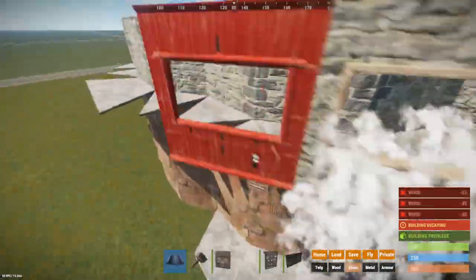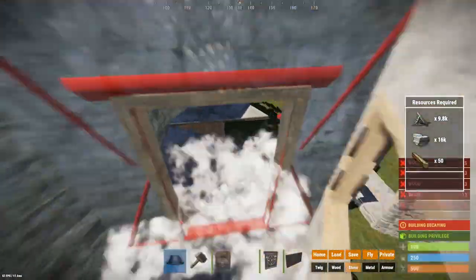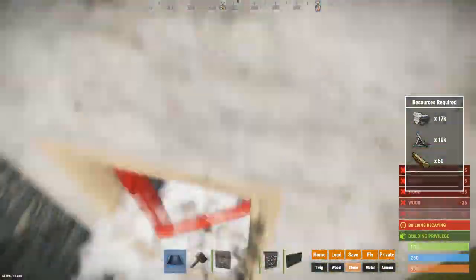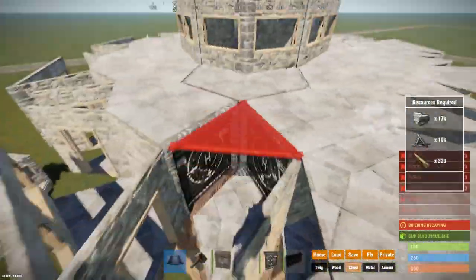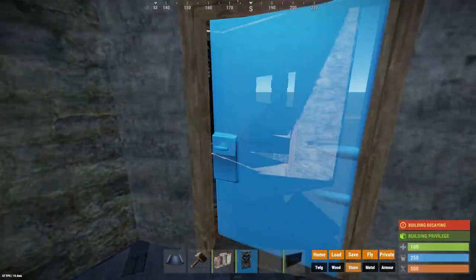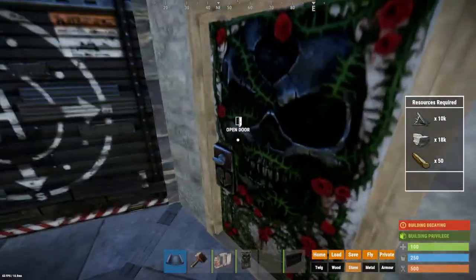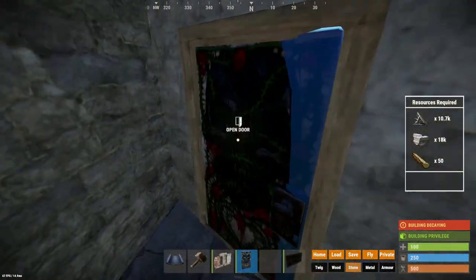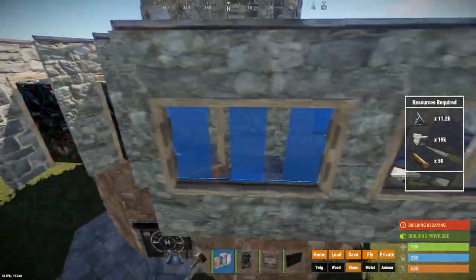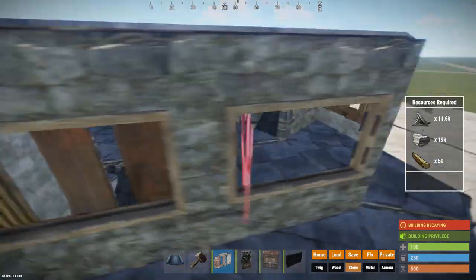Now we will build our external peakdowns - these can be built whenever you want, but make sure to place the floors for them before the internal peakdowns because otherwise they will block each other. The peakdowns will be normal, just windows with embrasures, and to stop people from getting into the cracks we will be using single sheet metal doors that open to the outside and are always kept open. These windows can be filled with any kind of embrasure or window bar - just make sure to add something in them to not allow people to simply ladder into them.